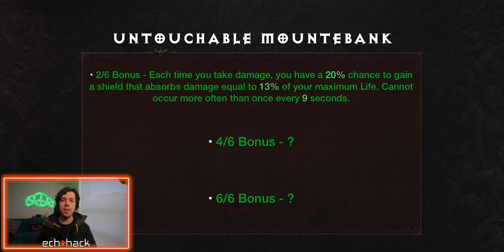Untouchable Montabank is a set focused on shields and survival. This might be a good set for in-game PvE raids, but we'll have to see exactly where this lands as the game's meta develops. One note here is that these bonuses came from a datamine that seemed incomplete, so there are many questions that we have about this set for launch. We really have to figure out exactly where this one's going to land, so don't judge this set too harshly quite yet. The 2-out-of-6 bonus: each time you take damage, you have a 20% chance to gain a shield that absorbs damage equal to 13% of your maximum life. It cannot occur more often than once every 9 seconds. The 4-out-of-6 and 6-out-of-6 bonuses are still a mystery, so we'll have to see how that lands at launch.